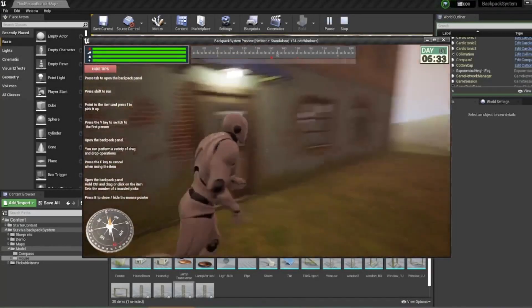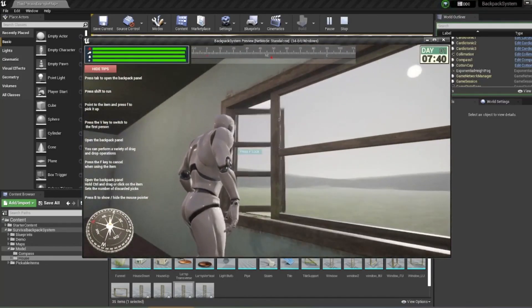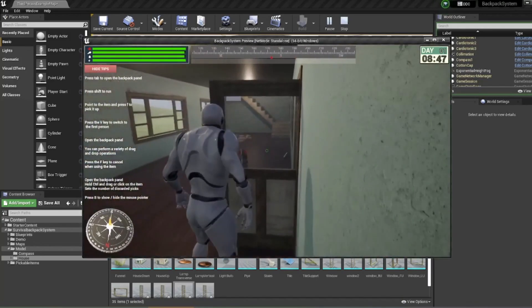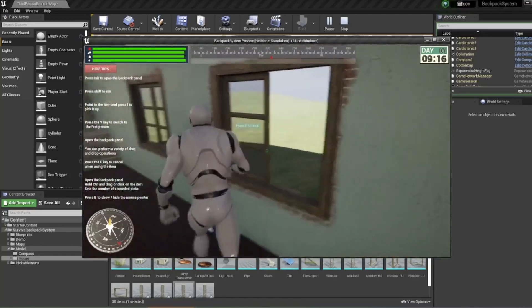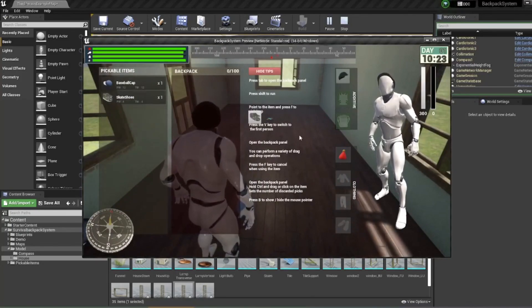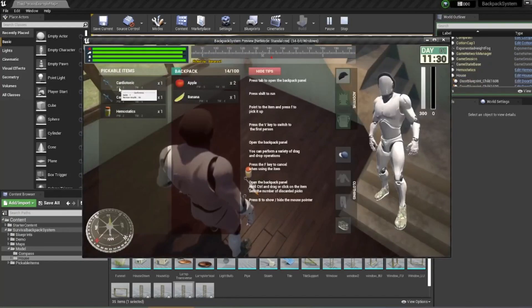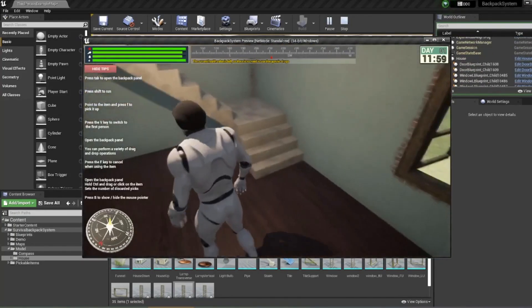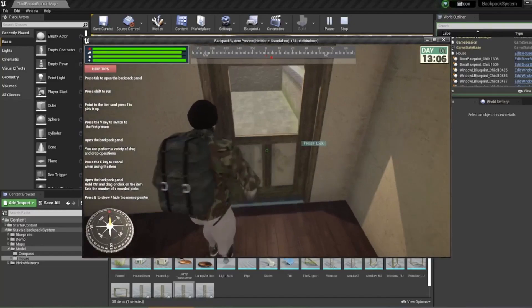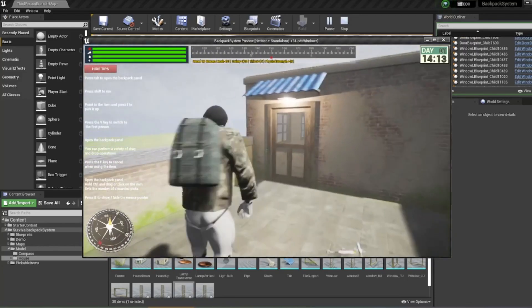Next is the Survival Backpack Inventory System. This project includes picking up, discarding and using items, dragging and dropping in the backpack bar, reducing character status, restoring status after using items, changing character clothes and an instance of a house blueprint. It also has a clothing system, and the house has interactive doors and windows, plus a compass. There are 41 blueprints and this is all 100% in blueprints so you can look through the code to see how it's done.